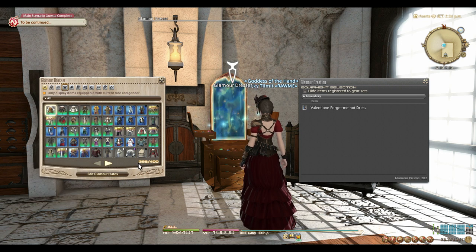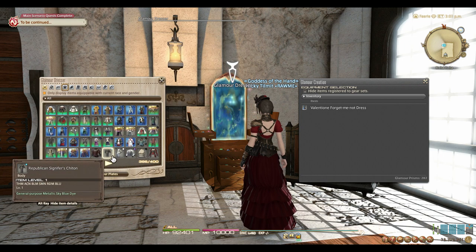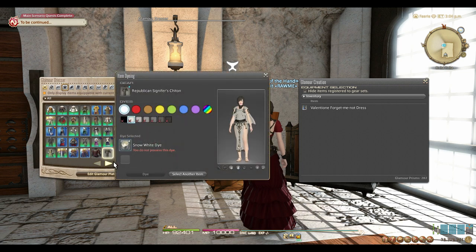If you have your dresser packed almost full near 400 items, you'll need to do this regularly to clear out more space. Additionally, items added to the Dresser will retain any dye colors that they already have on them. They will, however, not retain any crest designs. Dyes can also be applied to gear pieces in the Dresser by clicking on them and simply using the dye option.